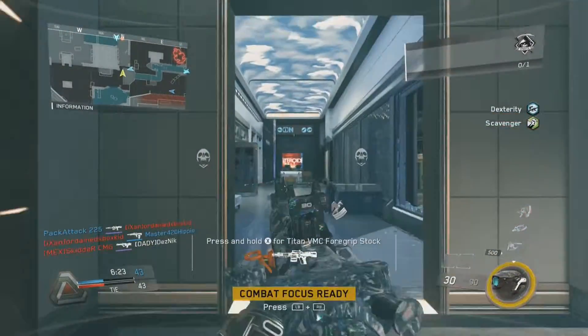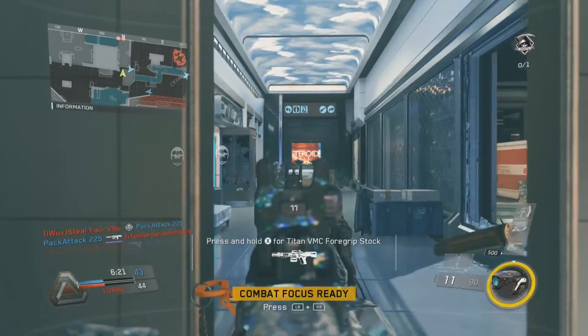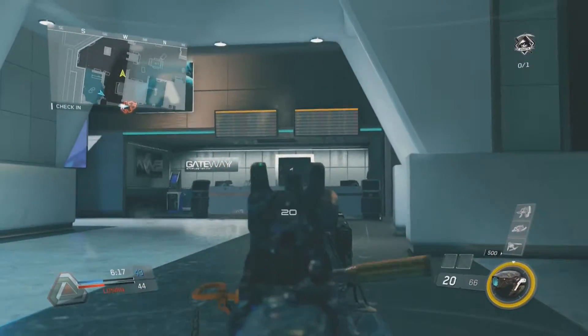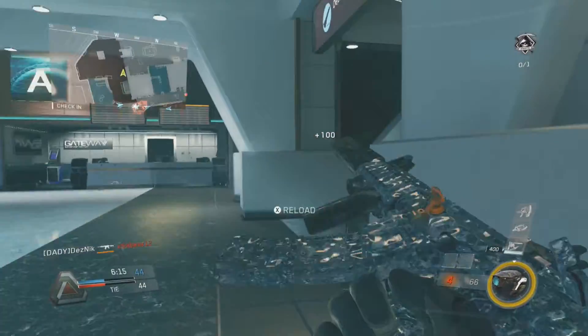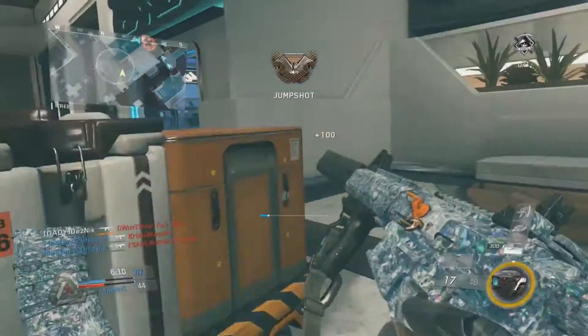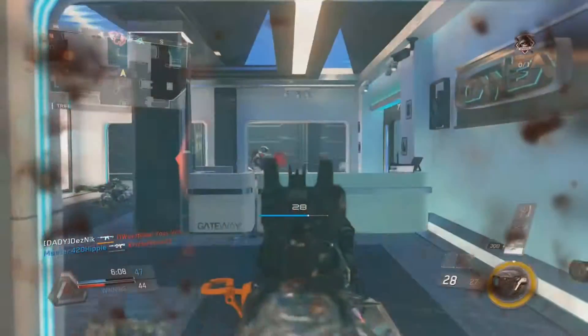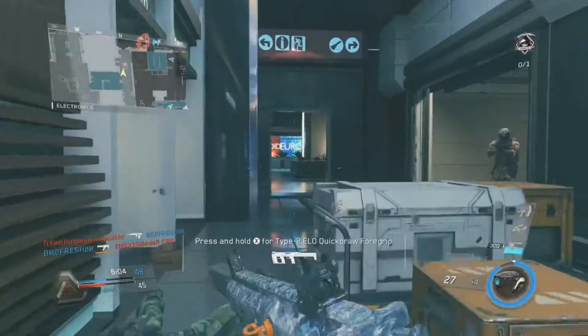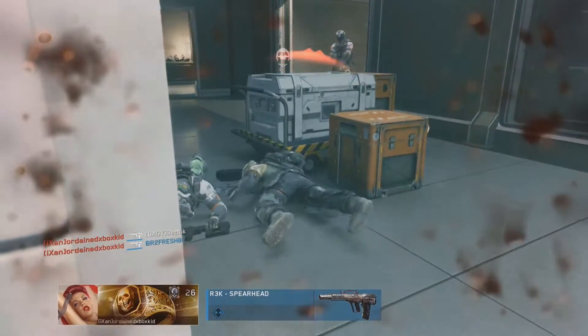Next up is Wideouts — you need to get 50 kills while aiming down sights. That's not hard, I don't really need to tell you a secret for that. Next is Bengal, which looks like Tiger from Black Ops 1 — you need 50 kills with no attachments. And then Murderouts — you need to get 2 rapid kills, basically double kills, 20 times, which is not that hard either.